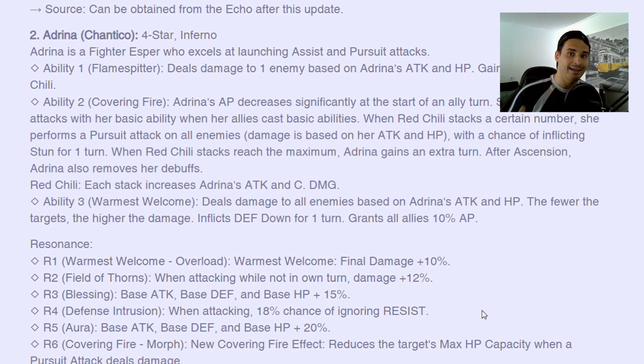Red Chili increases her attack and crit damage. We do need to see the scaling between attack and HP, because usually when units scale on HP they don't scale a lot with attack. The crit damage from Red Chili might be very very good. She's also going to be well paired with Ethan and Everett — Everett will allow her to stack Red Chili faster with his first skill while his third is on cooldown, giving her more damage reduction. Ethan also increases crit rate and crit damage via his skill, which is very good.